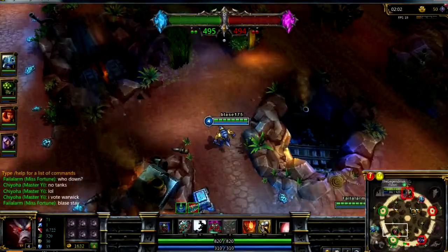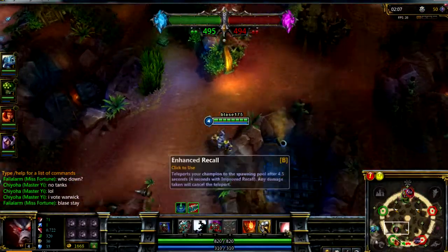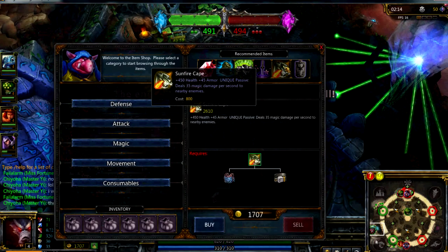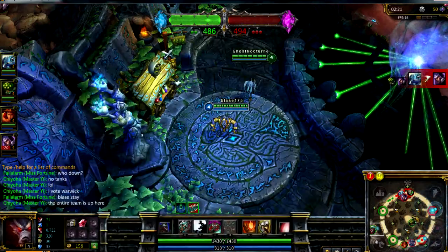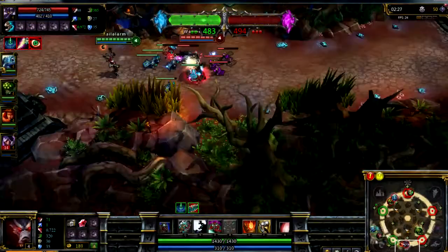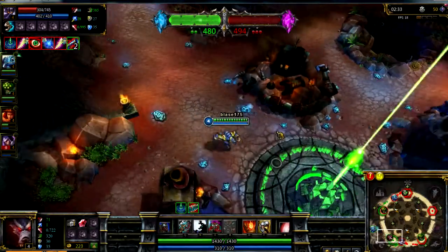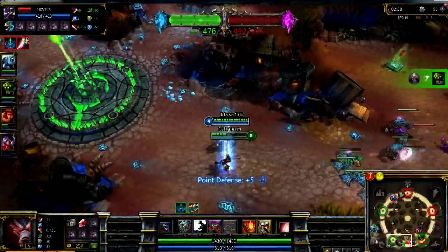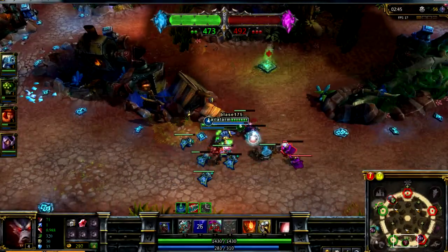Our team kind of starts off not great — we get overrun a bit at the top. I'm not really sure what I'm doing, so I decided to go back and buy some stuff since I noticed I had money. We get overthrown at the top and at the bottom, pushed back a bit. This isn't going to be a guide really — it's more my first impressions and just generally some information about it. If you want a guide on this new map, just leave it in the comments.